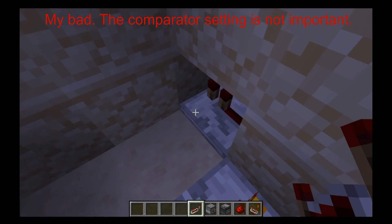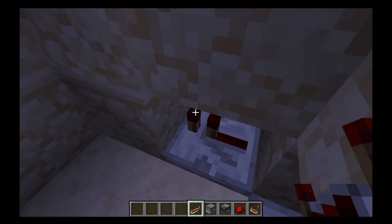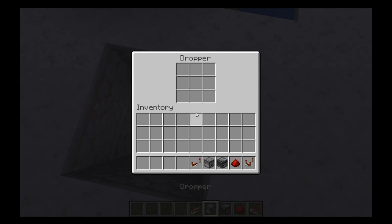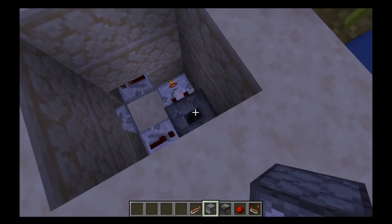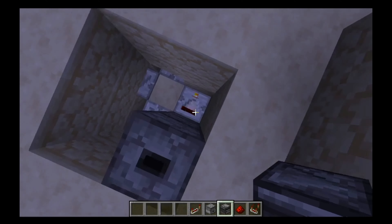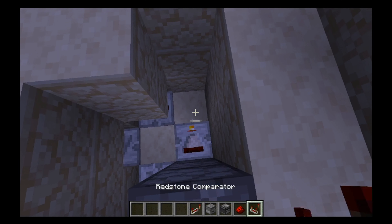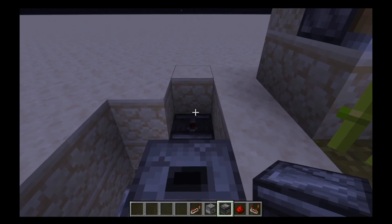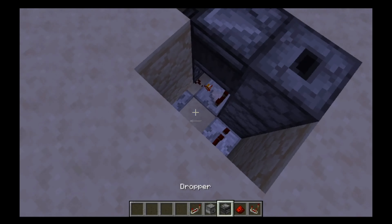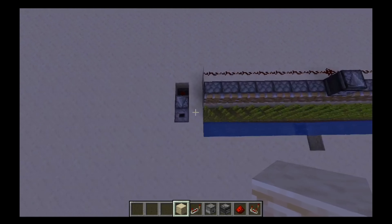And then you want to get a repeater like this facing into this block. Another repeater like this, facing into this block. And another repeater facing into the dropper again. And you're just going to want to build that dropper up to that level there. And then you're just going to want to get an observer observing a block — and I'm going to destroy that and put a dust there. You want the observer to observe that dust. And then you're going to put a dust there and an observer observing the dust. And then now you can cover that up if you want, but you can't cover that up. And so that side should look like that.